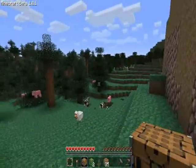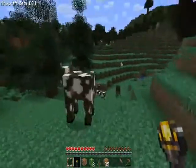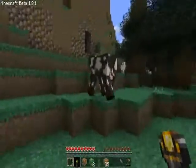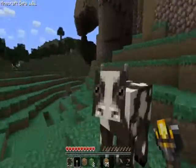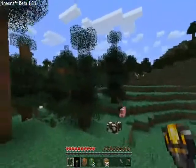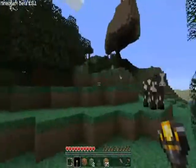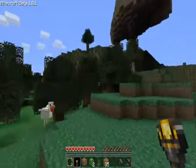Since this is Minecraft 1.8.1, Notch also mentioned in the update that when you hit animals, they start running away. Let me try — yep, it's running, but not really running away. I think they just go into a straight panic and run around really fast. It's kind of funny. Well, at least they don't just stand around after you hit them like in 1.7, where it's like you hit them and they're like, well, I'm okay now.